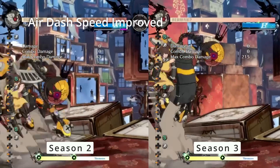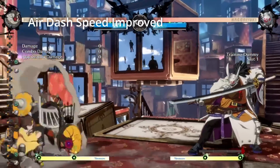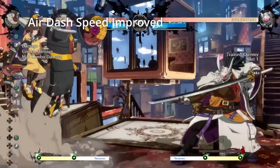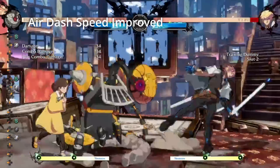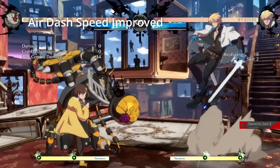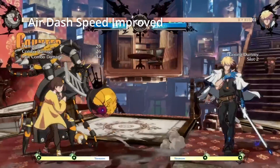The faster air dash affects his neutral, save jumps, combos, confirms, and pressure. The main change is that Bedman can spend less time in a hover state, resulting in being able to air dash sooner and attack sooner out of that air dash. This makes a lot of his air pokes faster — downwards air dash JS is faster, forward air dash JS air-to-air is faster, backwards air dash JH to retreat is faster. Remember that Bedman is only technically punishable in his hover state, so spending less time in it makes his air dash movement less committal overall.